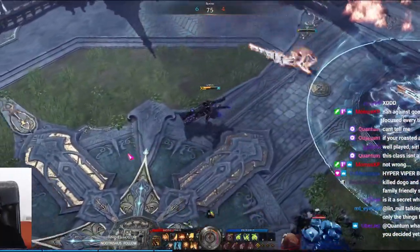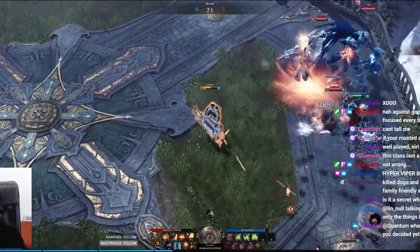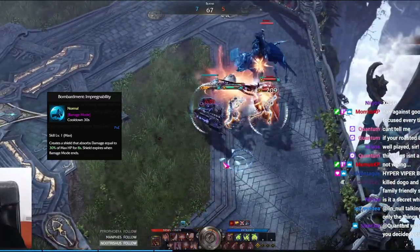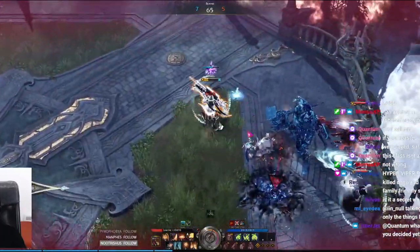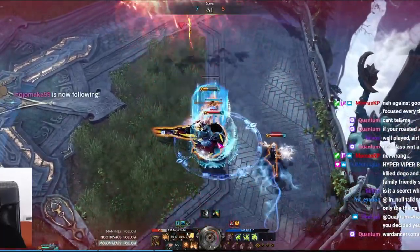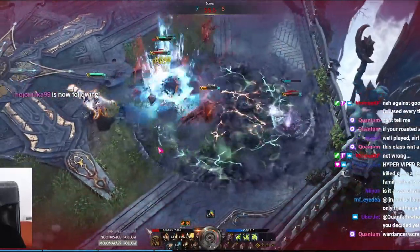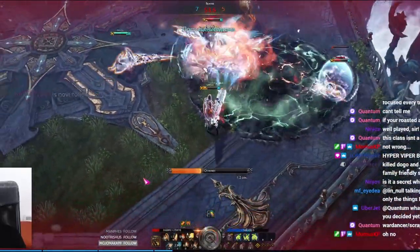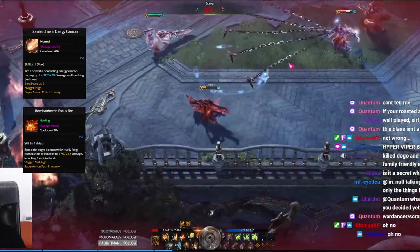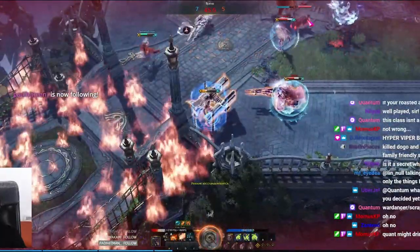Sometimes you just want to do your fast combo and get out. Another thing: when you enter identity and go into turret mode, you have another shield in that mode — it's not on a shared cooldown with Energy Shield. So you can throw on an Energy Shield to save yourself later in a fight when you're getting low, then activate identity for turret form, throw up another shield, and just start blasting back with Bombardment Focus Fire or Bombardment Energy Cannon.